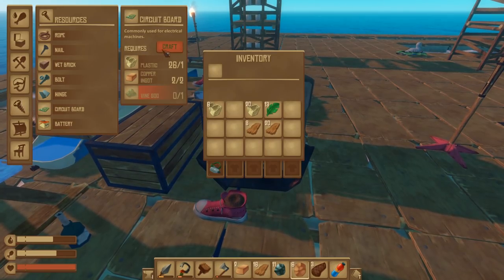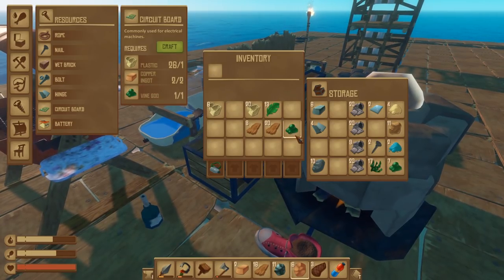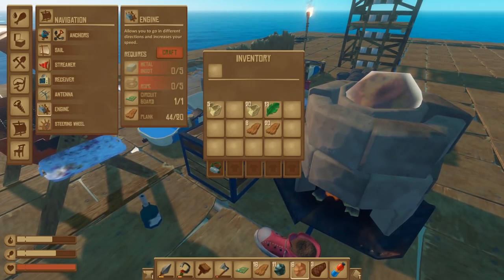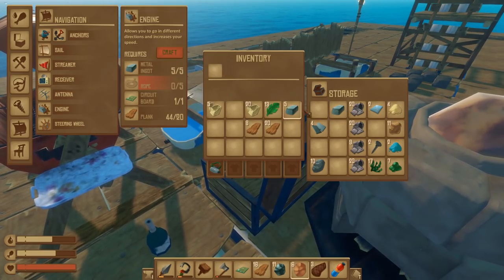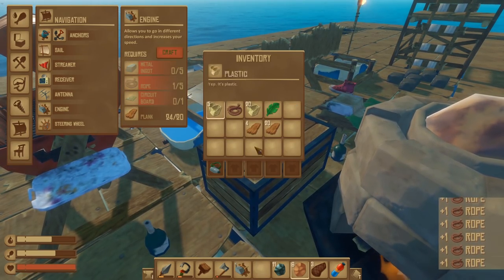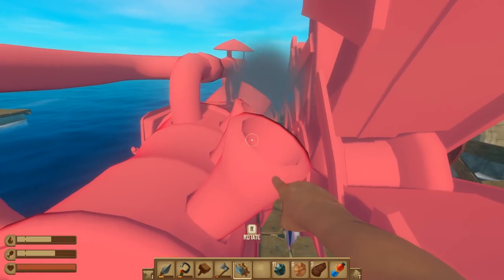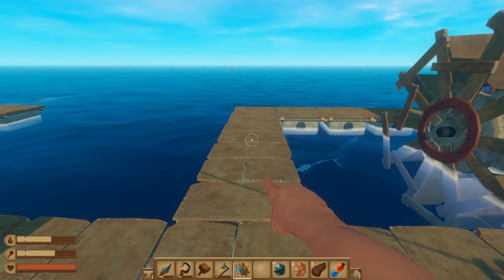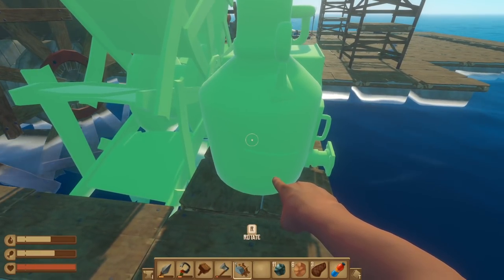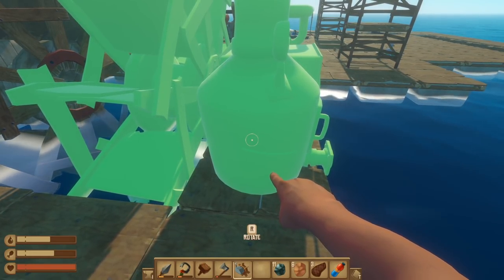I didn't get as much copper from that island as I was hoping but I got enough, it's fine. Let's go ahead and make a circuit board - we need some vine goo for that. There we go. Now we want to make ourselves another engine because we made a big raft. Five metal ingots - I seem to have that. Need the rope too - rope should not be a problem. There we go, engine number two!